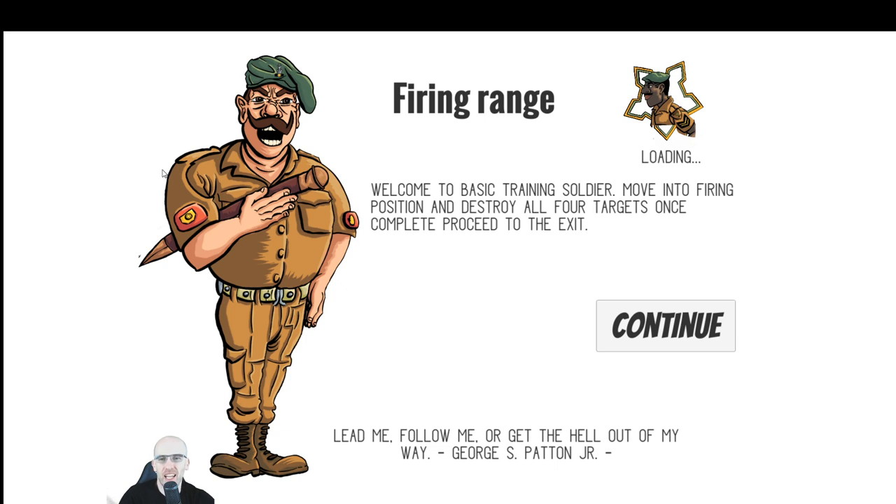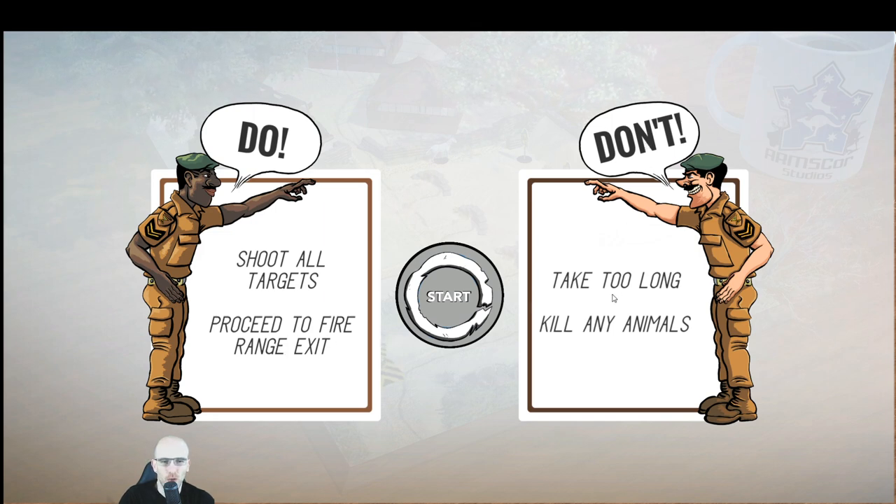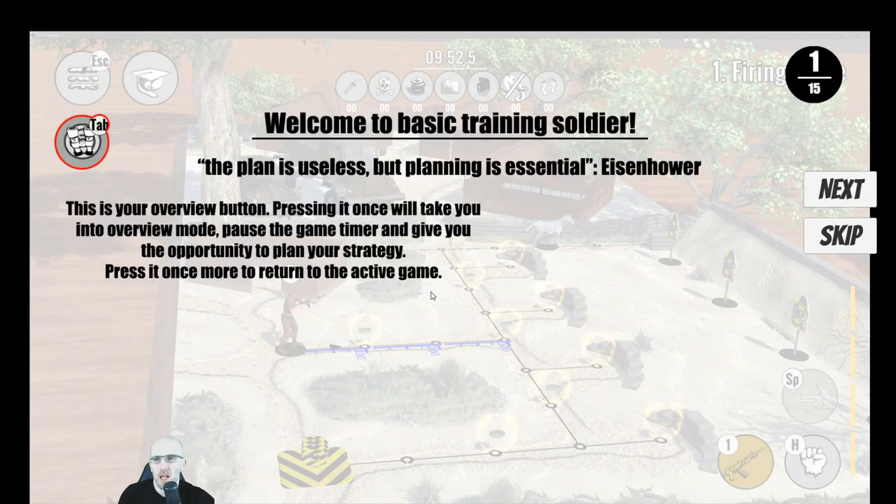Firing range. Welcome to basic training, soldier. Move into the firing position and destroy all four targets. Once complete, proceed to the exit. A character is shouting at me: 'Lead me, follow me, or get the hell out of my way' — George S. Patton Jr. Do: shoot targets, proceed to firing range exit. Don't: take too long, kill any animals.